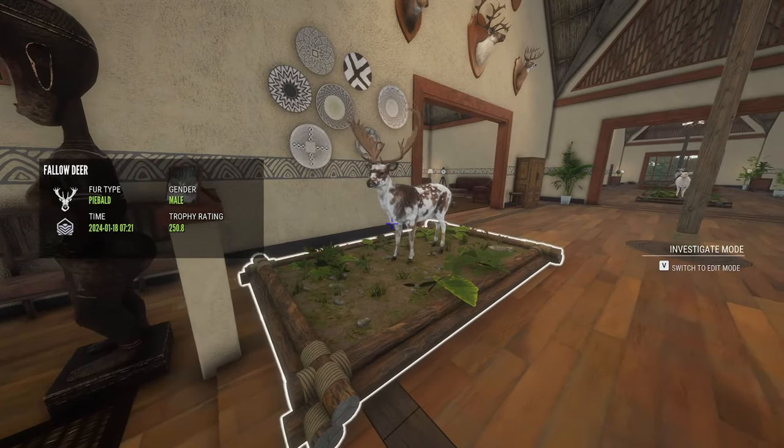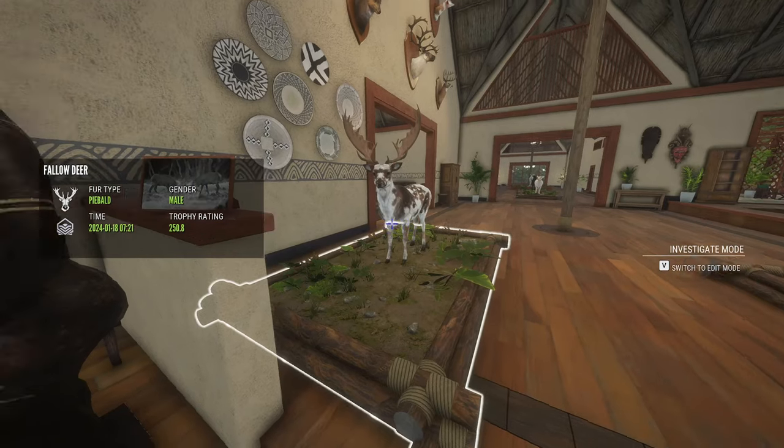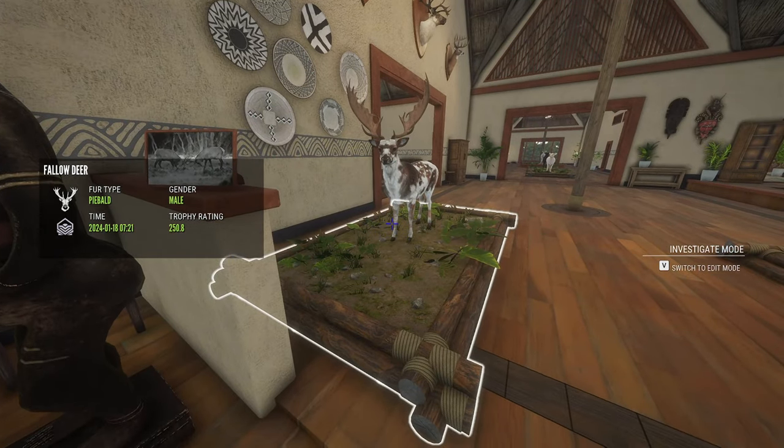Here's my Fallow Deer Super Rare that I got on January 18th at 7:21 AM. He scored 250.8.